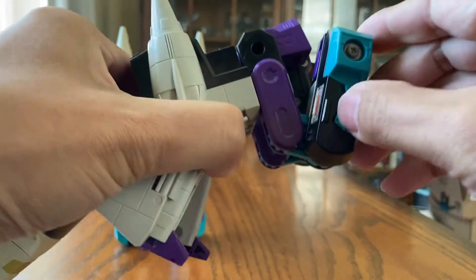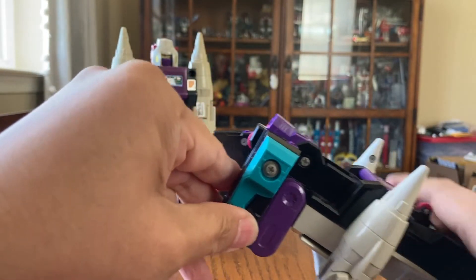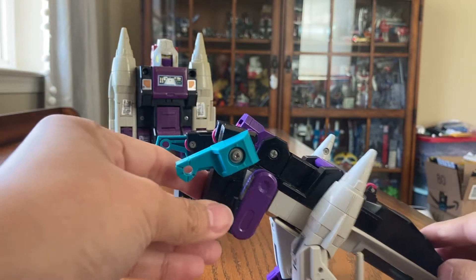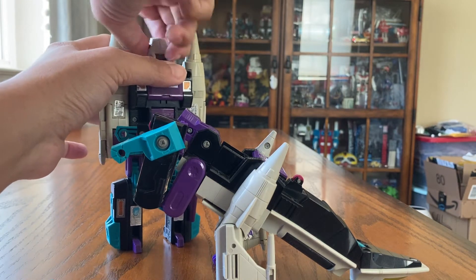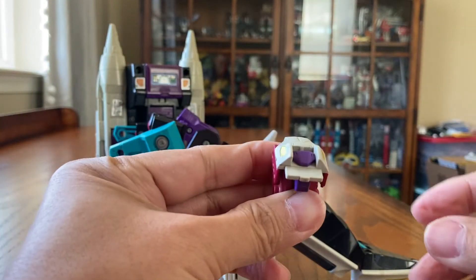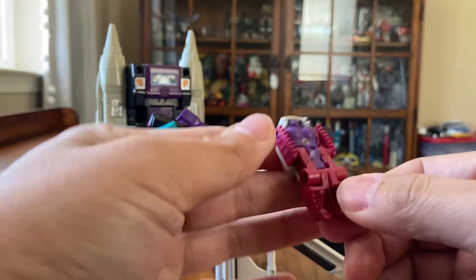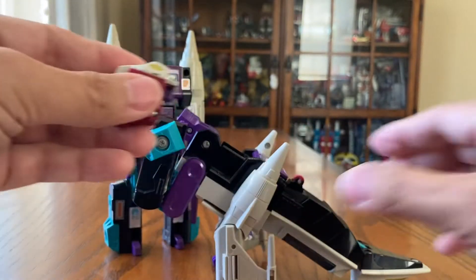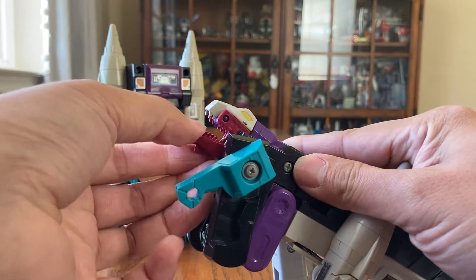Move the arms out a little bit, and this is actually the hand right here. Here we are in the dinosaur mode. Now Crunk — the Headmaster figure — is also transforming to robot mode. Move the leg out like this, and here we have Crunk in robot mode. When we close this we have the jaw on the dinosaur. Plug this in right here and there we go — we've got the open jaw.